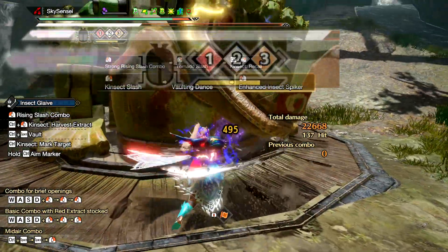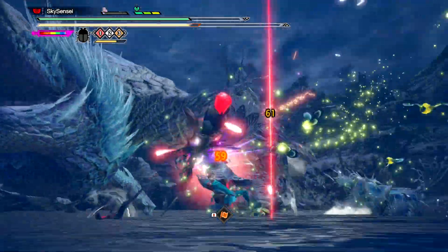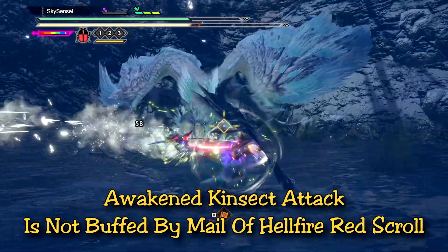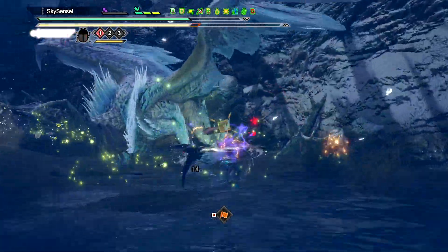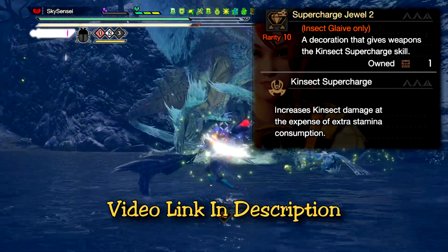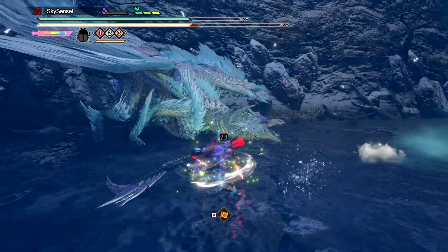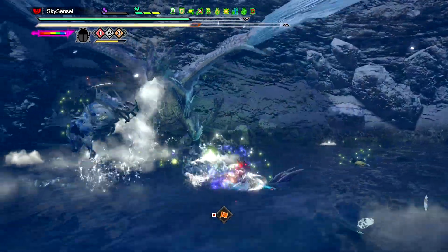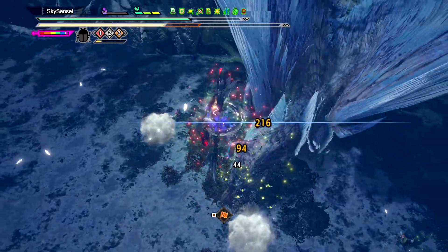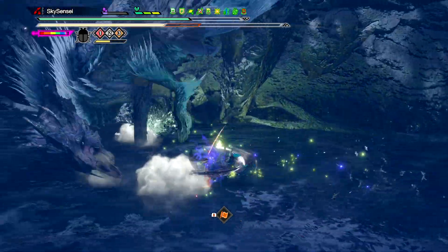Before we talk about the build, I want to mention that with this new skill I changed up my red scroll to add Kinsect Slash back in, but I still have the Awakened Kinsect Attack on my blue scroll. Awakened Kinsect Attacks also got a buff with the new rampage jewel deco Supercharge. If you aren't aware of this I recommend you check out my previous video — essentially this jewel buffs your kinsect damage including the Awakened Kinsect Attack. Unfortunately Mail of Hellfire doesn't affect Awakened Kinsect Slash, so I've kept it on my blue scroll and I maintain Diving Wyvern on my red scroll, which does get a damage boost from Mail of Hellfire.